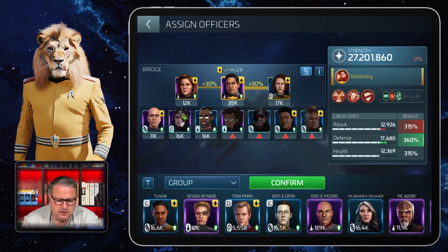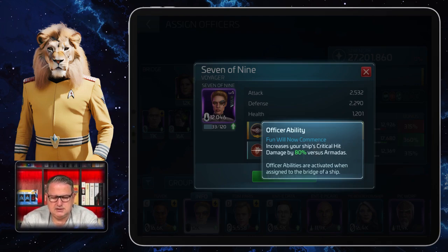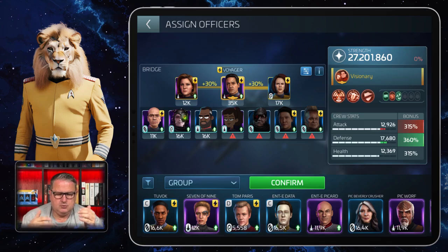Seven of Nine can also be used — she increases your ship's critical hit damage by 80% versus Armadas, so she's a great one too. That's why I always show the group sorting so you can choose how you want to do it. Another option is The Doctor, which I usually use below deck. When you take hull damage from a non-player hostile or Armada, The Doctor increases your armor, shield deflection, and dodge by 300% of health for two rounds, and that is cumulative.